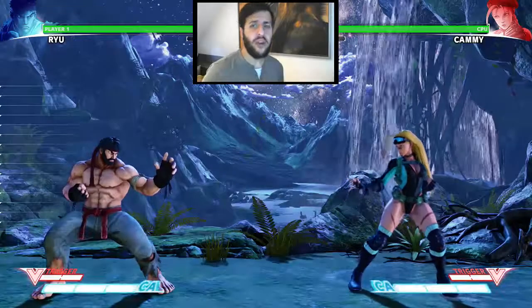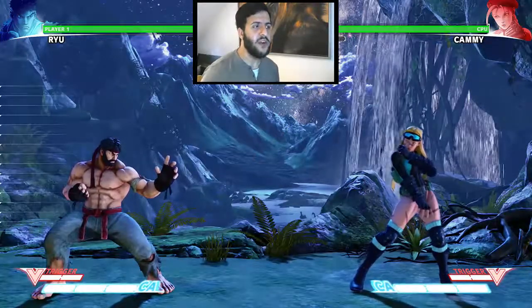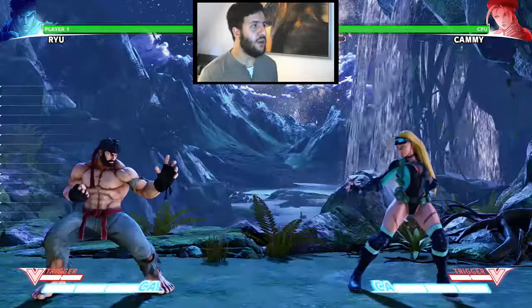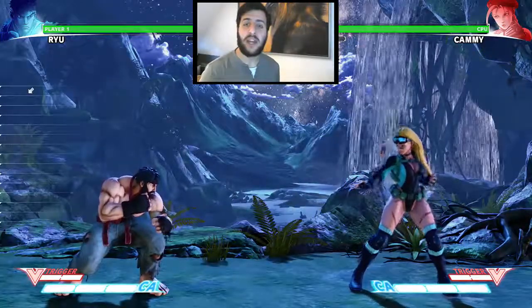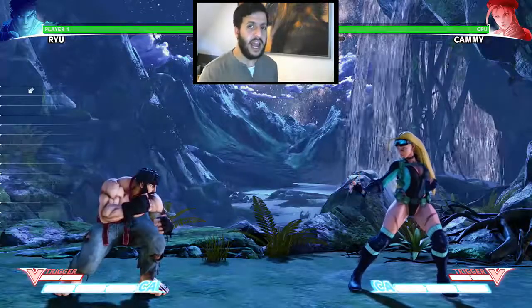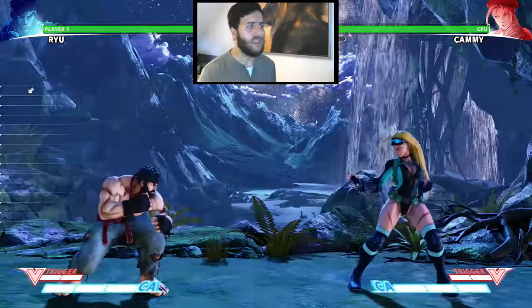Let's jump into the game so I can teach you how to utilize the Jump Tech Option Select. You use this Option Select on your wake-up game after you get knocked down. What you want to do is hold down-back first in order to prevent your opponent from getting an immediate attack on your wake-up. Right afterwards, you want to jump back and tech when you're jumping back. So the inputs should look something like that — pretty straightforward.